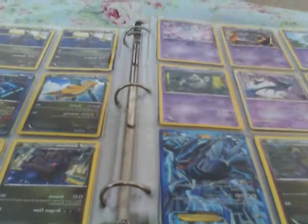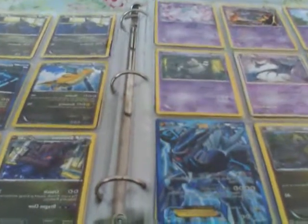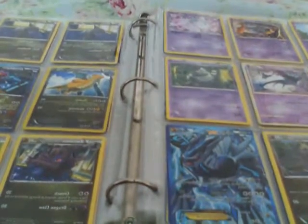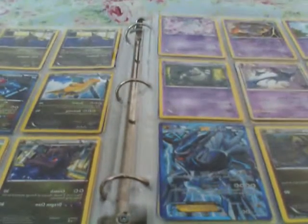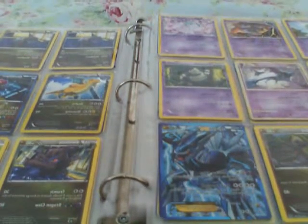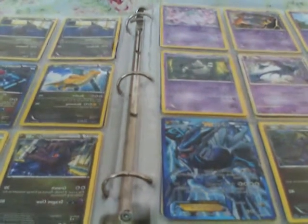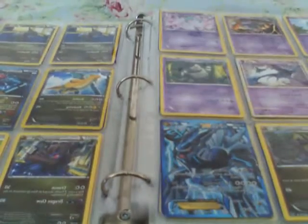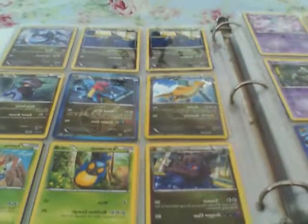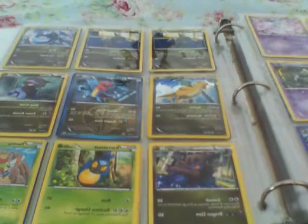Now I'm moving on to my Dragon type. I got a Flygon, a Fraxure, and I bumped into another EX — it is the Yveltal EX Full Art, which doesn't really cost that much, like $2. It's useless if you want to buy it — I'm not saying it's bad, just useless. I got a Deino, two Deinos, a Dragonair, and a Dragonite — which is my favorite. I got a Druddigon, another Deino, and a Zweilous.